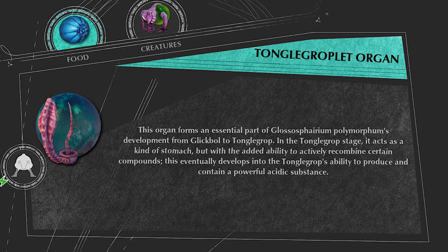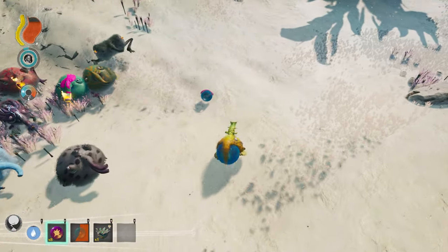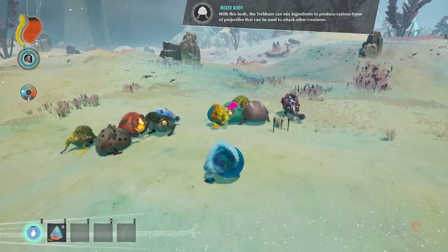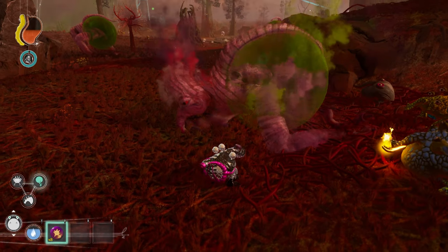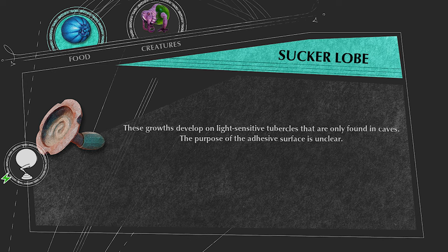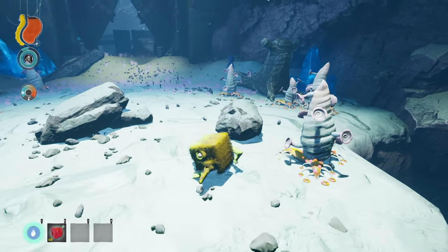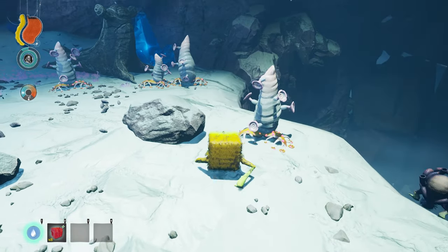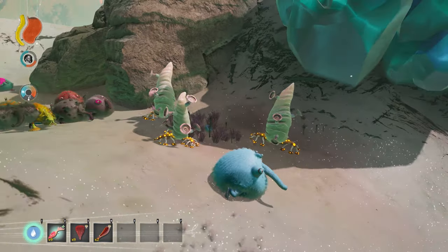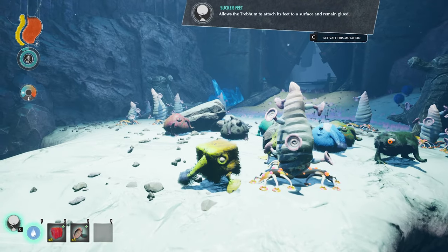The Tonga Grapplet Organ comes from dead blue Tonga Grapplets in the tundra. Eating it gives 75 HP and the Mixer Body mutation — this only drops off blue Tonga Grapplets; I've killed green ones past the tundra and they still didn't drop anything. The Sucker Lobe grows off a unique plant that only grows in Trebam shrines, as well as at the end of Chapter 2 near a Trebam house. It gives 4 food when eaten and the Sucker Feet mutation.